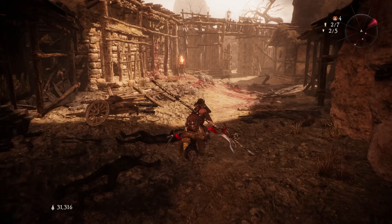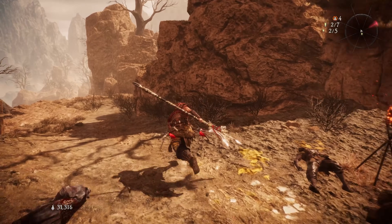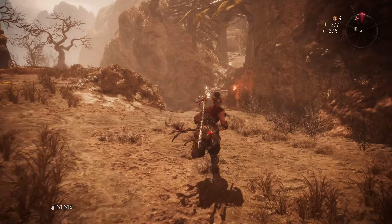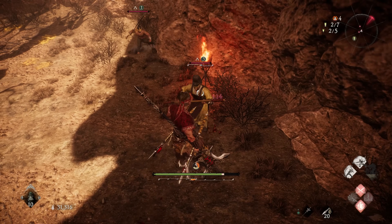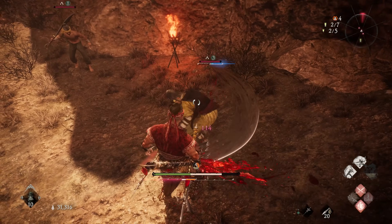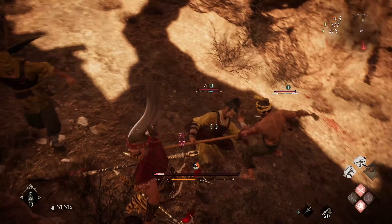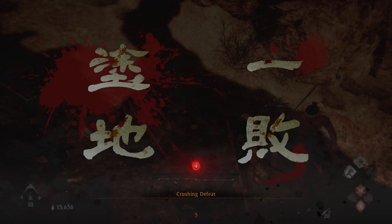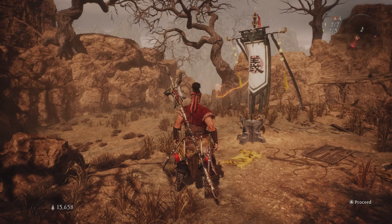It doesn't necessarily end there — we do have the potential to win back morale that was lost alongside our genuine chi, which is basically souls or your leveling resource. I'm going to let this enemy beat me up real fast. As I die, you can see I drop down exactly half of my genuine chi, as opposed to losing all of it how you would lose all of your amrita or souls. You only lose half of it in this game.